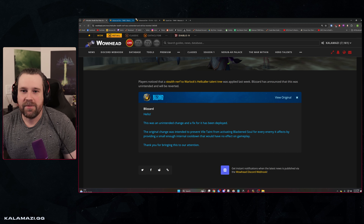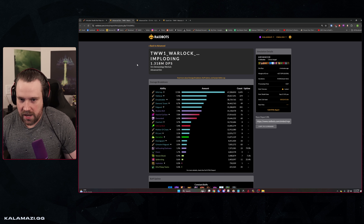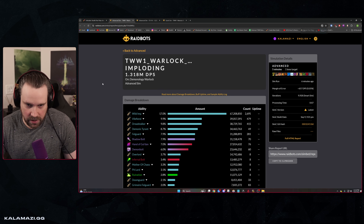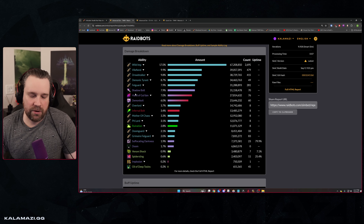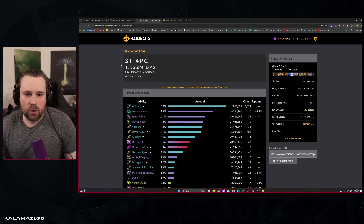Looking at affliction, demo, and destro sims, affliction and demo are the front runners. I woke up today to see affliction ahead of demonology again in sims — they've been trading back and forth between soul harvester demonology and soul harvester affliction. Demonology's diabolus build was nerfed a little bit; there was some healing with the pit lord in sims apparently, and the way that worked in-game was changed.